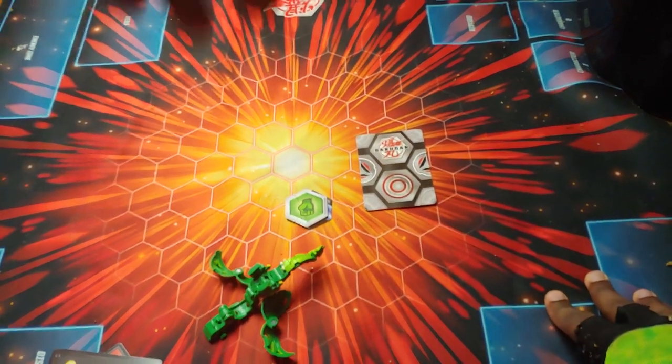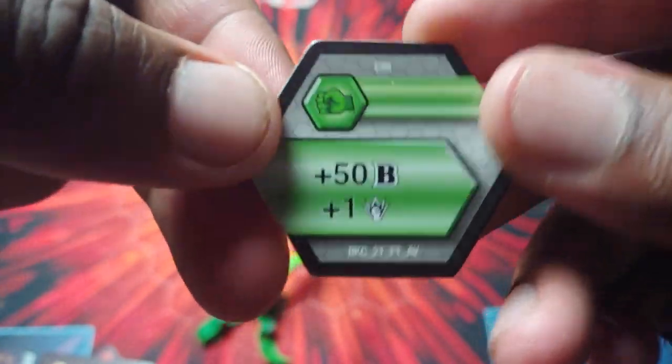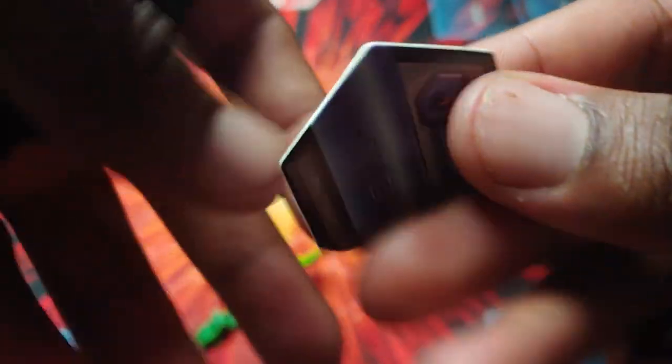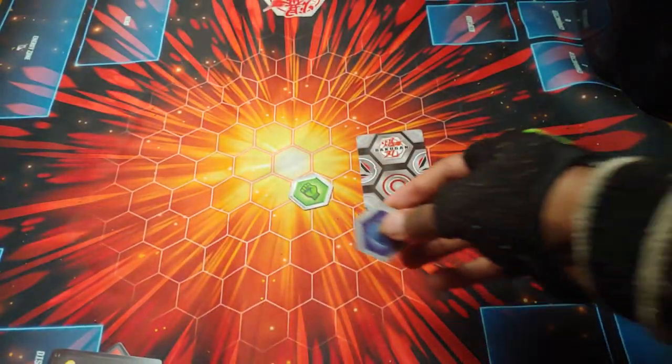So we got the cores right here — we've got the regular Fist which is plus 50, plus 1, that's an okay one. And then we have this one right here: Magic Shield plus 650, Magic Shield 2 — dude, that's already maxed out, literally 1400, 1450. It's really wild right out of the gate, so yeah, it's really really strong.